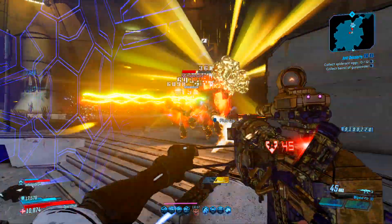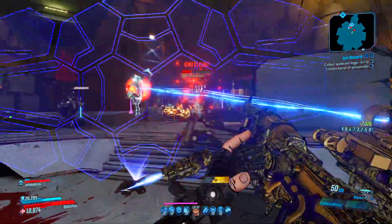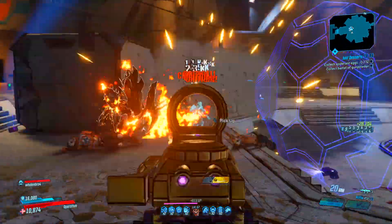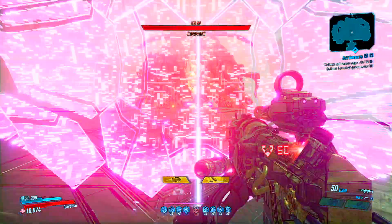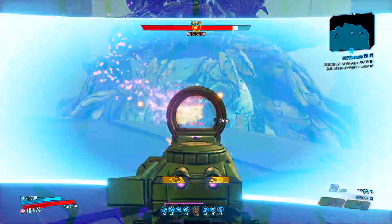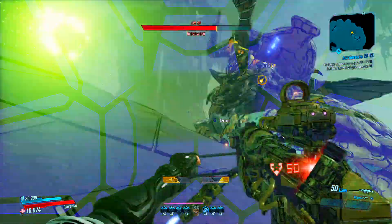The Monarch assault rifle is a Mayhem 6 legendary weapon, so this means you can only farm it on Mayhem 6 and above. The Monarch is a Vladoff assault rifle that acts a lot like the Dictator — it shoots three bullets and can deal a lot of damage, especially if you have the bipod out. It acts very well with Moze and Flak builds.